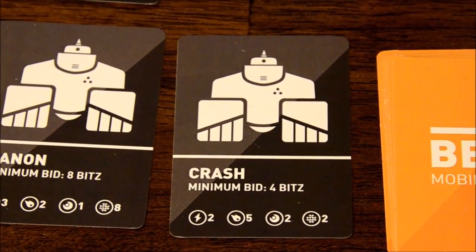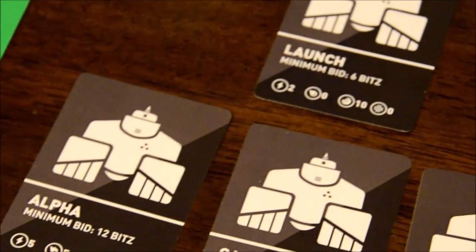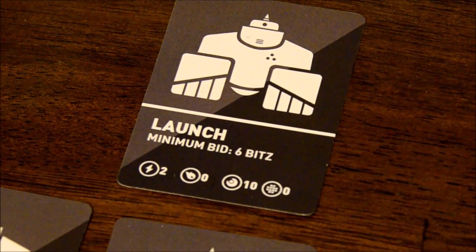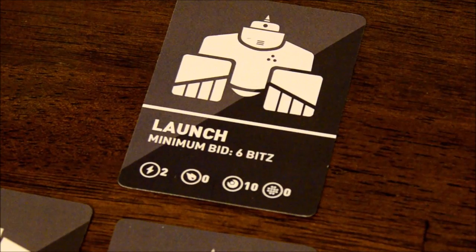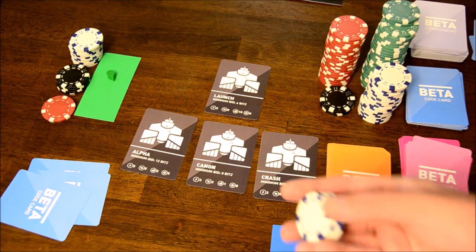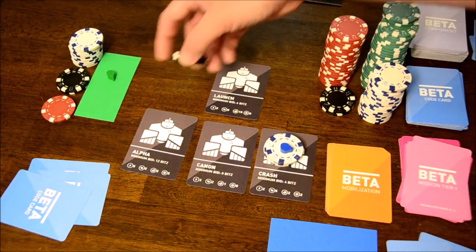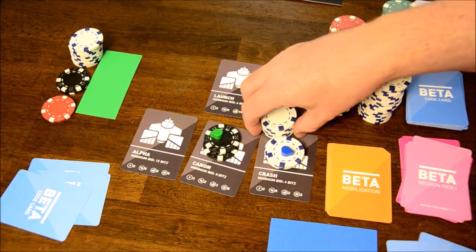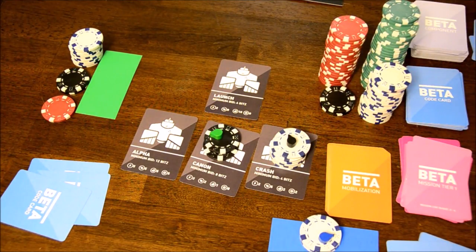Betabots is played out in phases. In the very first round, and only in the first round, there is a special Phase 0 where players will bid for the robot that they will use for the duration of the game. Robots have four stats: Agility, Firepower, Structure, and Processor. These will be crucial for completing missions and getting bits, but you will be able to both permanently and temporarily alter these stats during the course of the game. A number of robot cards equal to the number of players are laid out, and players place bids in order starting with whoever has the starter chip. Place your colored bidding marker on top of your bits to indicate that it's your bid. Every robot has a minimum bid, but there is no maximum bid. If someone outbids you, you take your bits back, and when your turn comes back around, you must either outbid that person or bid on another robot. The phase ends when everyone has a bid on a robot, pays their bits, and takes the robot and puts it in front of them.